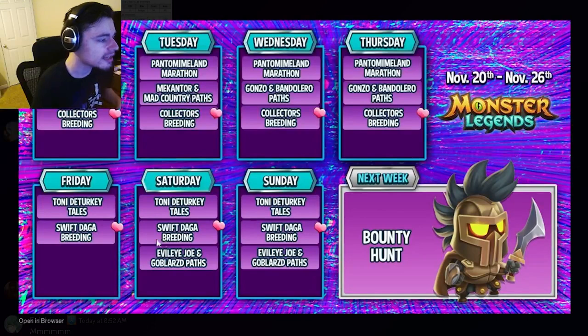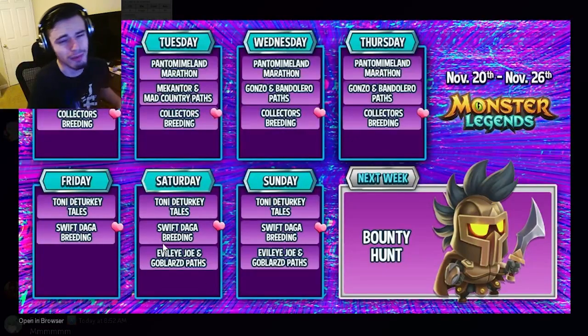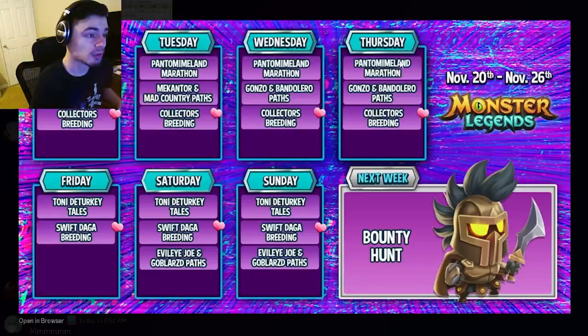On Saturday, the Evil Eye Joe and Gobblezard paths start. Those will only be available for Saturday and Sunday. Neither of those monsters are really too great, but if you need them for books, go ahead and get them — otherwise, don't really bother with them.